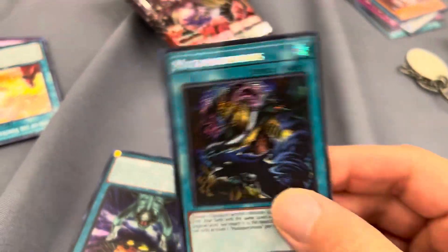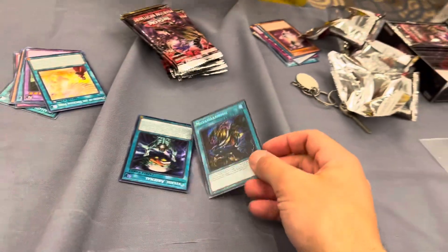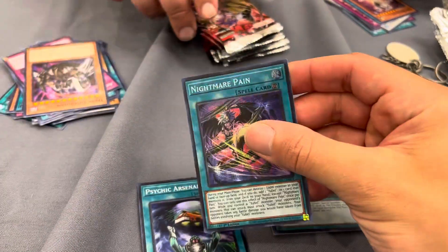So, your first secret was Mutamorphosis. Very nice. Nightmare Pain. Oh, cool. Nightmare Pain. Very cool.